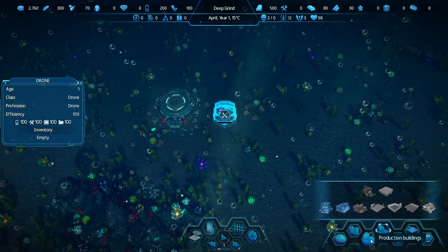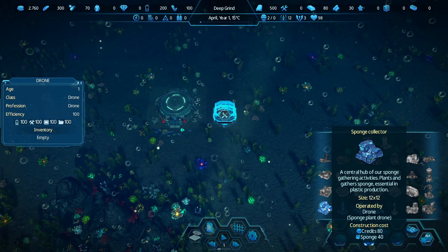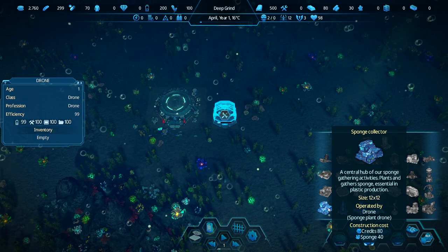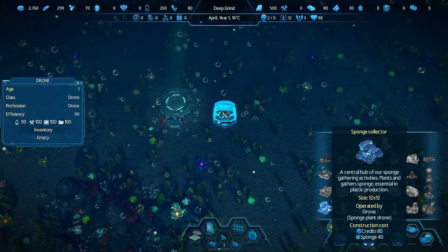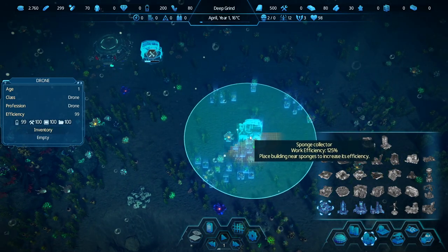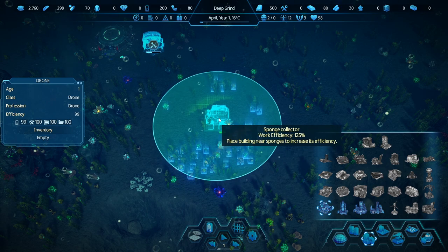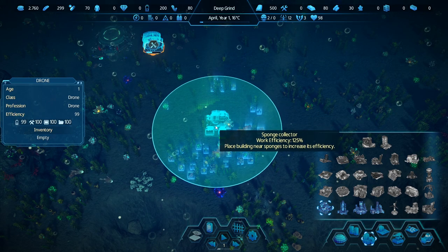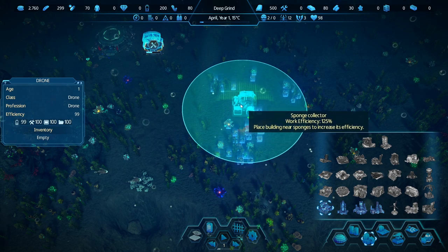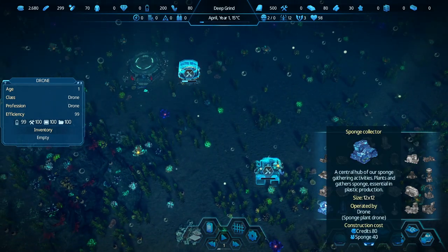We'll also need a fisherman's hub eventually, but first we need a sponge collector — the central hub of our sponge-gathering activities. We want to be over sponge where all the blue things are showing up. Efficiency right here is 125%, so I'm going to go right here. You can expand the radius later on, so make sure there's some sponge outside this area as well. We'll go smack dab in the middle there.